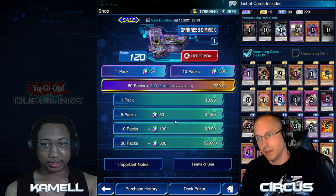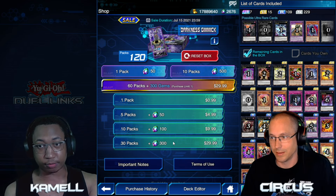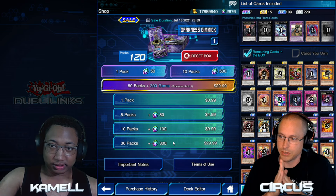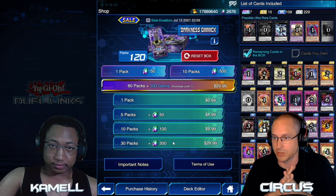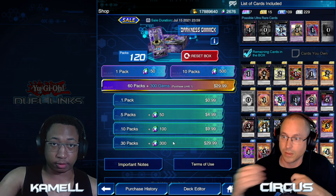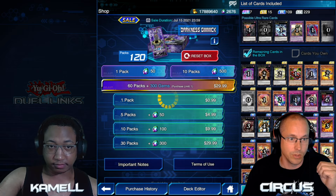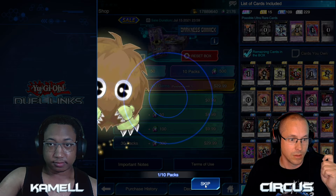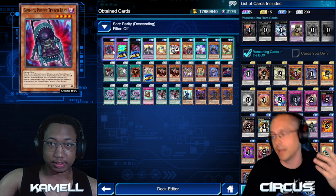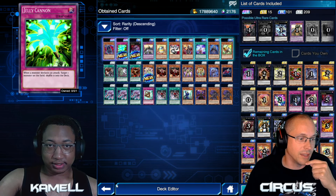We're gonna have to reset again for another Bisque Doll — I think we need three of them. What sales are left? We've got 100 packs and 60 packs. We need Giant Grinder, we have zero. Let's gem for that. We got a second baby — nice! We gotta get the URs, we keep forgetting. We got a Jelly Cannon — I think that's the more important one.